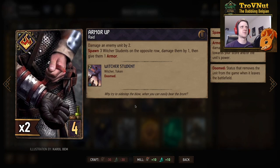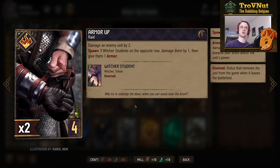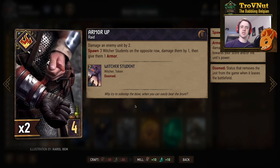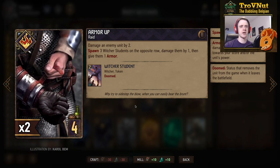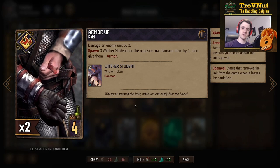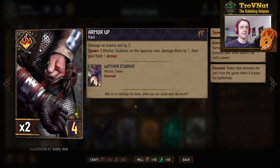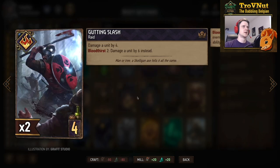We have a raid card: Armor Up. It damages an enemy unit by two and spawns three Witcher Students on your side of the board on the opposing row, then damages them all by one — giving you three damaged units with one armor each. That's five points with two points of damage, but those three damaged units can come in really handy in combination with certain other cards.